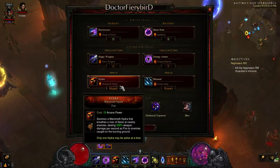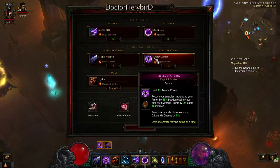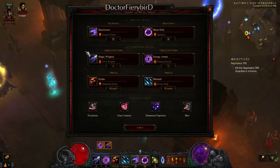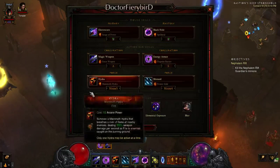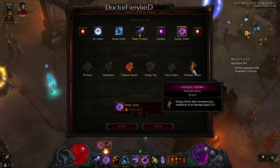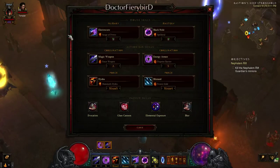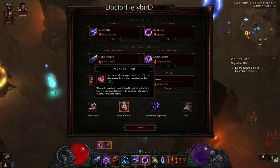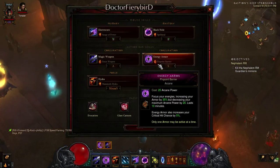Especially when you need CC. Then you want Hydra — Hydra is really helpful and one of the main abilities doing damage, especially with the amount of damage we're going to get. Then Blizzard with Frozen Solid, and your two buffs: Energy Armor and Magic Weapon. I'm using Pinpoint Barrier, but if you're dying too much you can use Prismatic Armor. If you know how to space out you'll be fine. For passives, you want Evocation for 20% cooldown reduction, which is really helpful, and Glass Cannon for 15% increased damage — it gives you 10% less toughness, but Energy Armor kind of makes up for that.